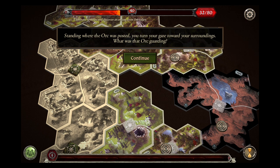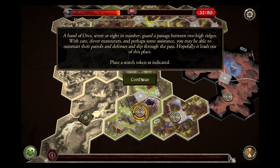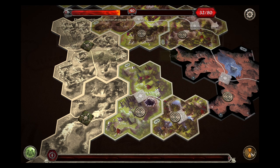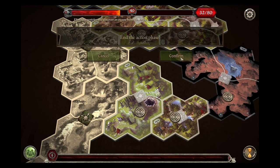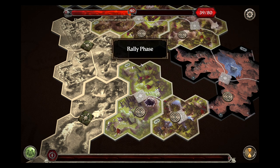Standing where the orc was posted — what was that orc guarding? A band of orcs, seven or eight in number, guard a passage between two high ridges. With care, clever maneuvers, and perhaps some assistance, you may be able to outsmart the patrols and slip through the pass. Place a search token. Gimli beat up a warg and looked at a threat token — hero's turn is done. Shadow phase — neither are in darkness. Threat increases by seven.